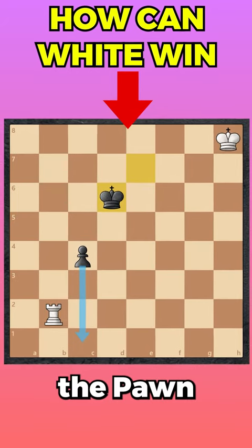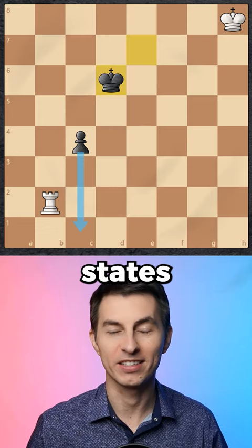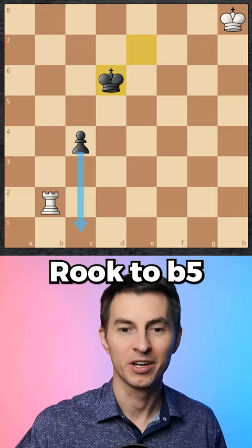Do you know how to stop the pawn and win? You gotta follow the strategy invented 2000 years ago and it states divide and conquer. There's only one move here that can win the game for white and the move is rook to b5. You cut the enemy king off and it can't support the pawn any longer.